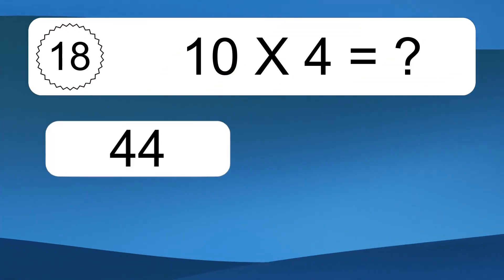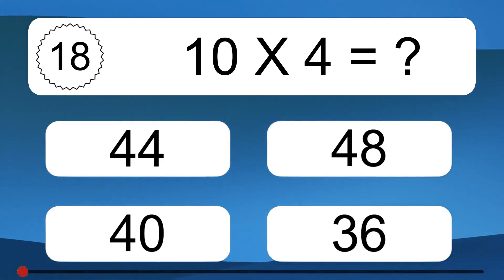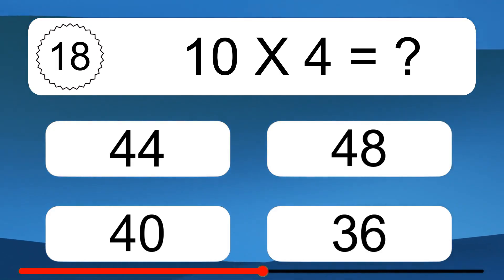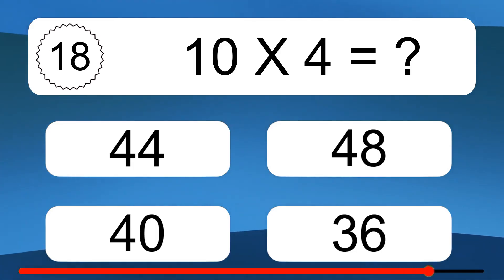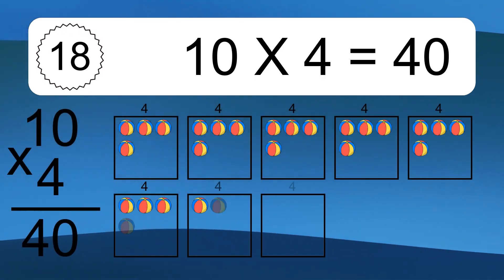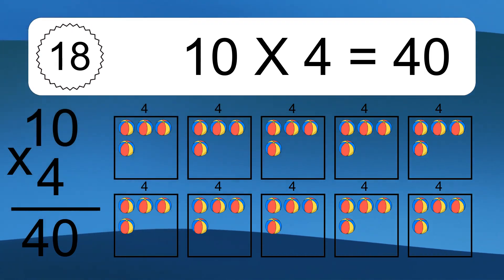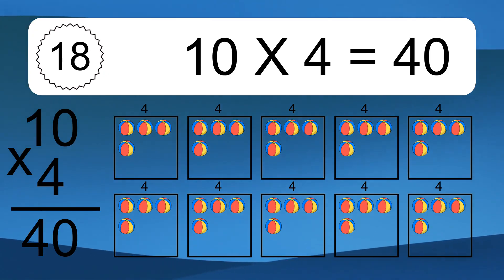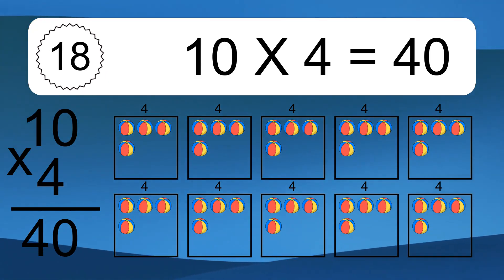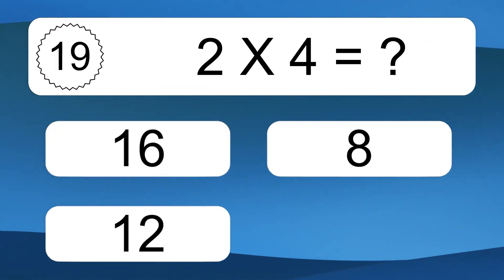10 times 4 equals 40. We have 10 boxes and each box has 4 colorful balls inside. If you count all the balls in all the boxes together, you will have 10 times 4 balls. This equals 40 balls.